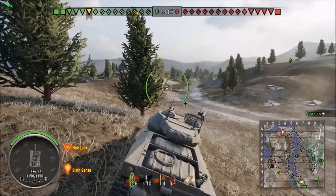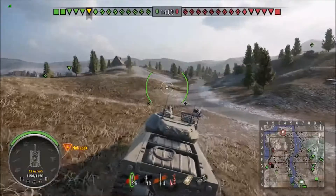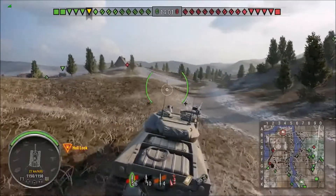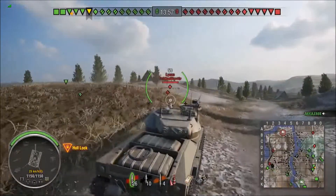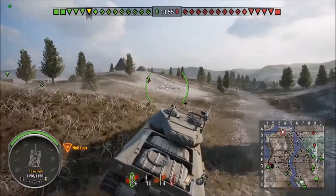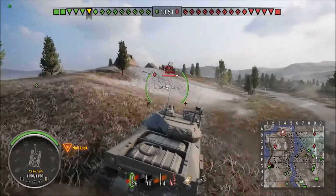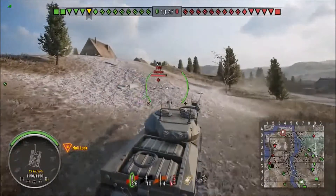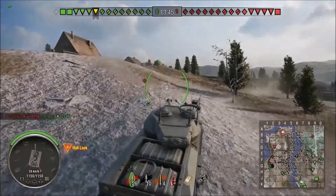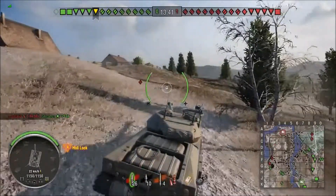So you get this huge blind spot in the back of your tank where light tanks, medium tanks, or any other tank for that matter, can sit there and ruin you. You also have a turret that's not necessarily known for being amazing — it's a pretty well-armored tank frontally, but the turret gives you some weak spots to shoot at.